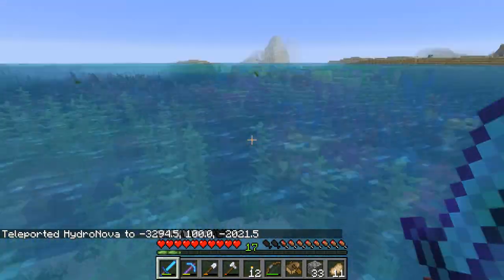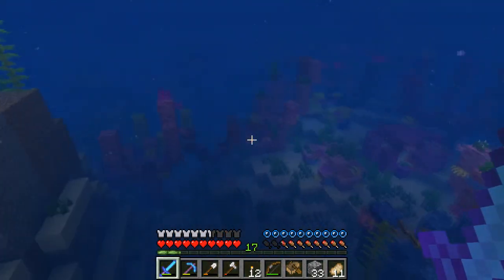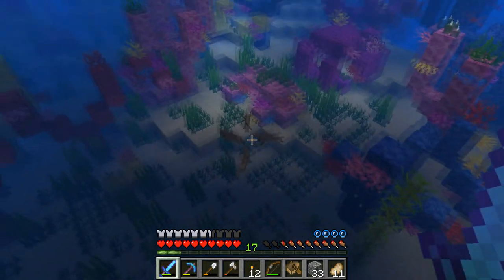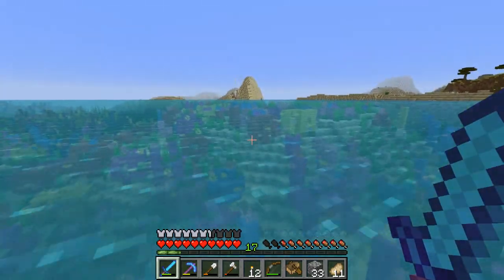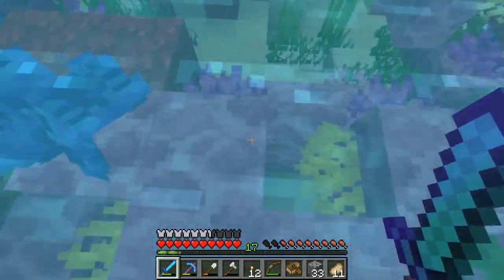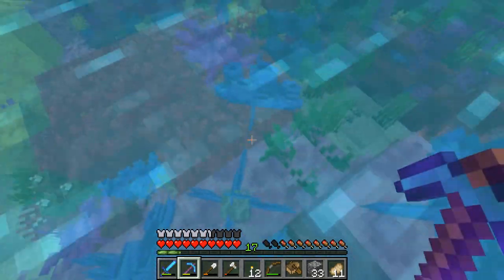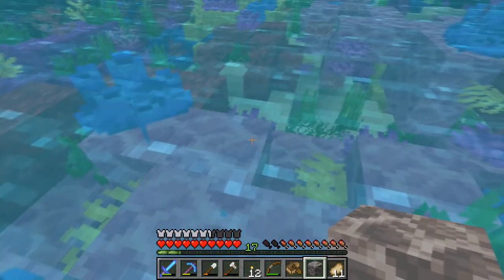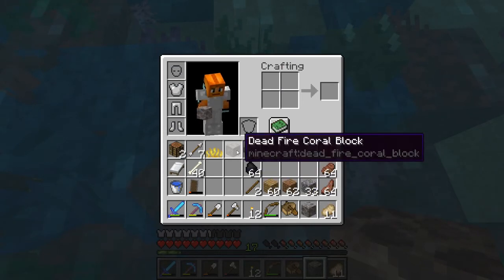Now we are at the coral reef. Look at this - wow, this is insane! There are tons of different types of tropical fish here, actually I think these are cod. Looking at it from above is really interesting. Let's see if we can get in here. Is some of this already dead? Okay, it's just pink. It looks like we don't need Silk Touch to get the block, but we can only get the dead types of it. Might as well get one of each - got one of the brain coral.